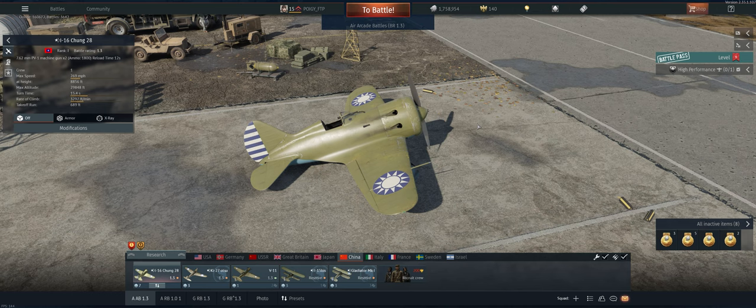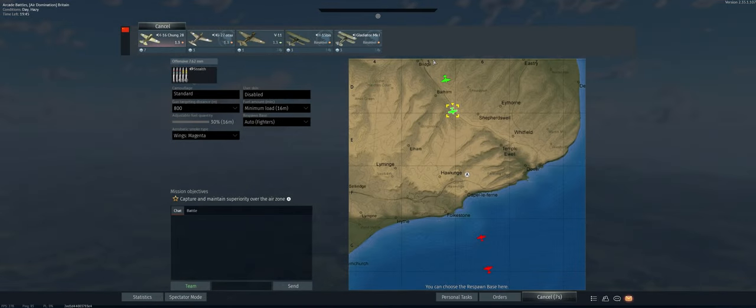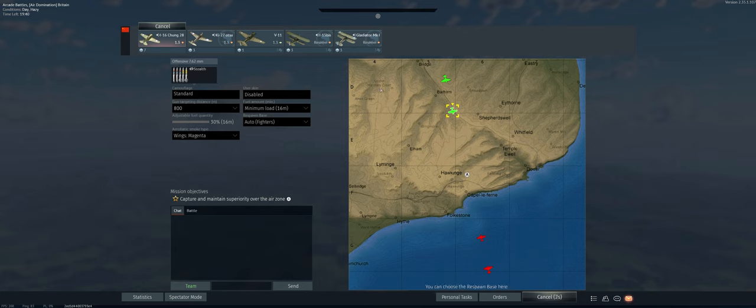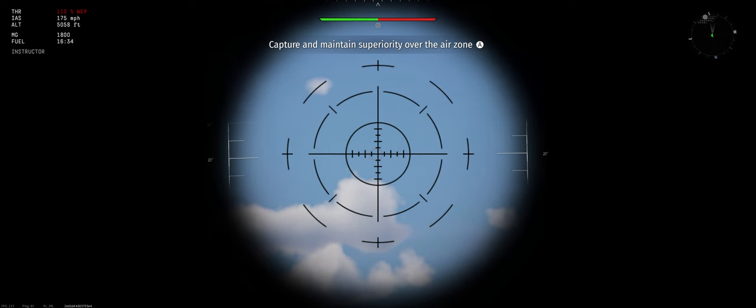If you get into one-on-ones with this, or any fair fight, you're likely to lose. So let's take it out and see what we can do. We're on an Air Dom map — stealth ammo, 800 meter targeting distance, minimum fuel load. Let's go ahead and climb a little bit to the right here at 30 degrees.